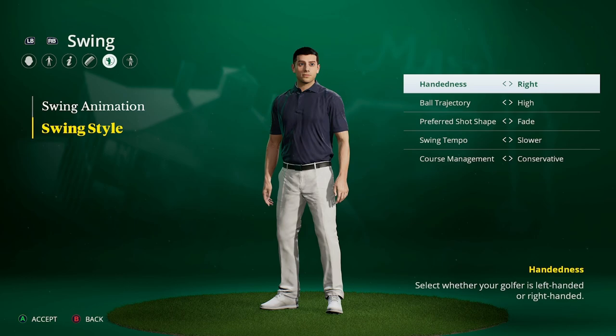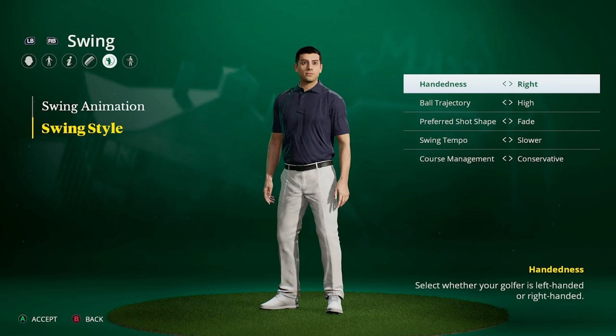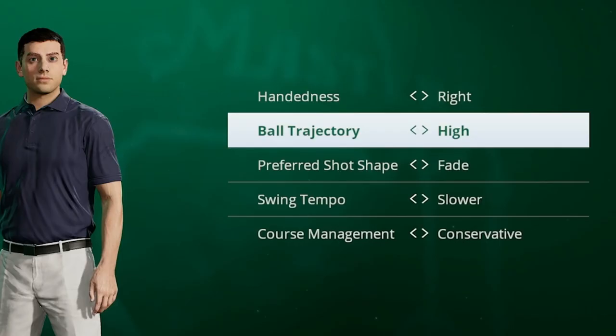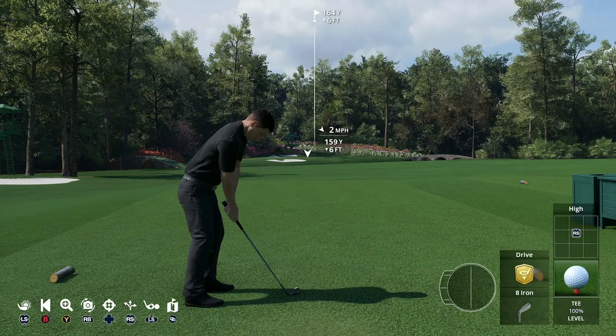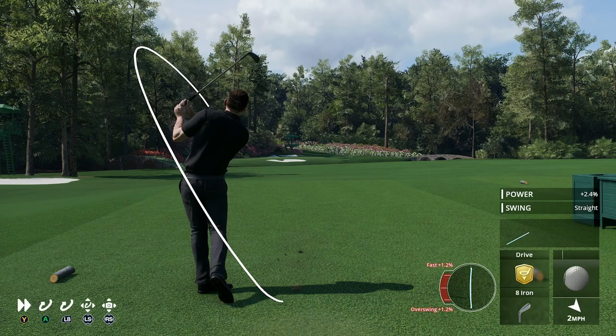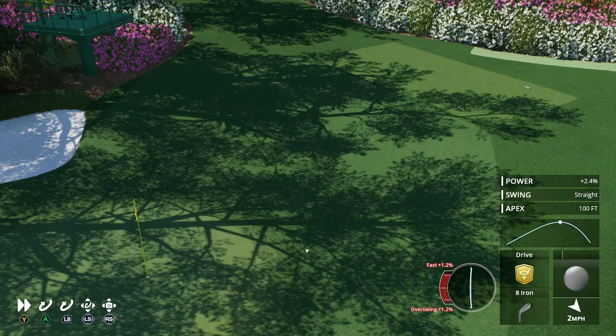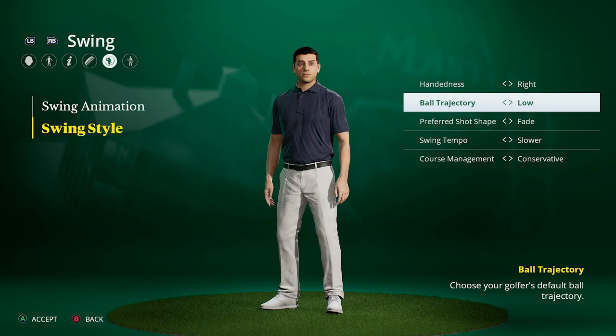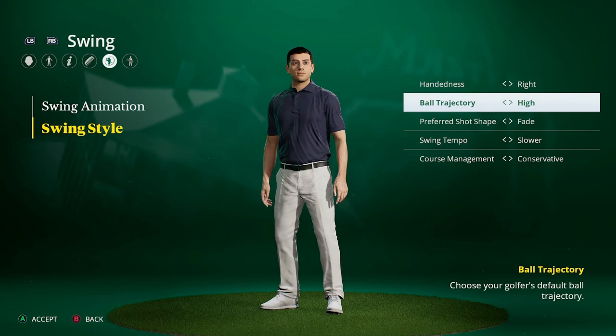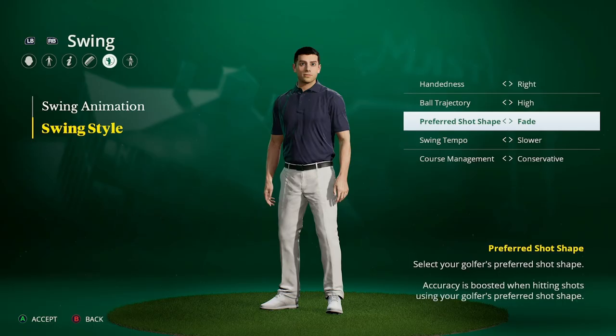If you're a beginner who just booted up EA Sports PGA Tour and made your player, you're hit with the swing style screen right at the end. You might glaze over this in the excitement, but pay attention. High ball trajectory means you'll hit it higher with more spin but less distance. Low trajectory means the ball goes low under the wind, runs and runs, but you won't get as much spin. It depends on what kind of player you want to be.